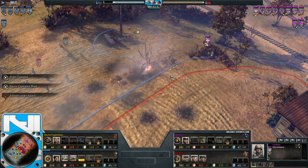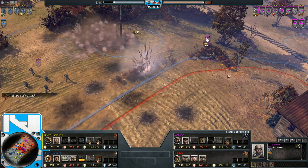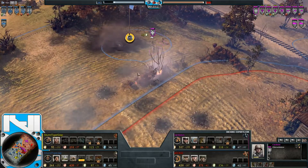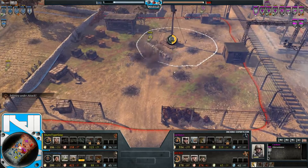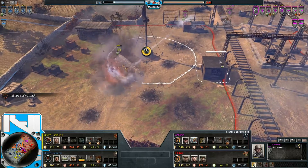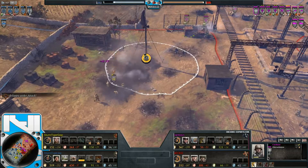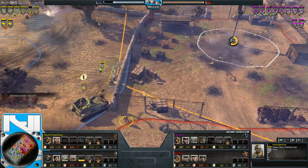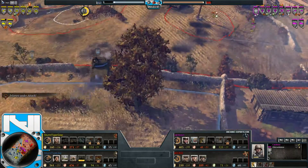You don't usually see STG Obersoldaten on long-range maps because their weapon profiles are more suited to medium-to-close range rather than the long-range benefits of the LMG 34. Maybe we'll find out why he's done that — it could have something to do with the green cover here, and his allies are going to be very built up. The STG 44s do negate the bonus cover effects.